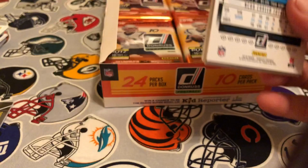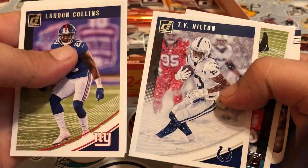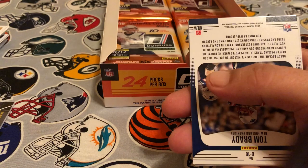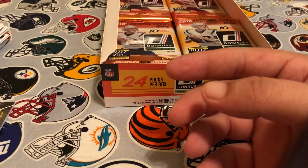We still got our autograph to find. Pack six: Landon Collins, Zeke, Tyrann Mathieu, Josh Doctson — that's a cool photo. T.Y. Hilton and Cameron Wake. We've got a Tom Brady Dominators insert and Legends of the Fall of Charles Woodson. Rookie is Tyler Kroft and Nick Chubb is our rated rookie.